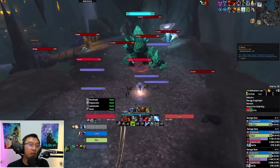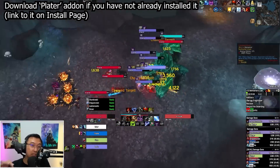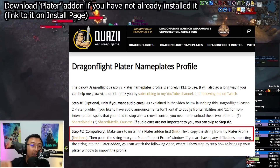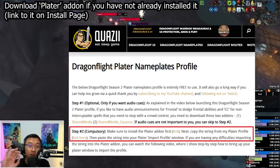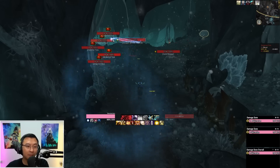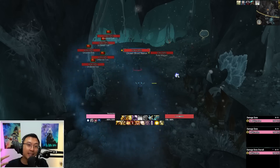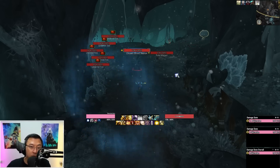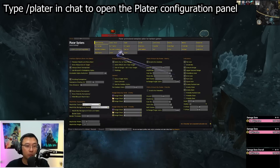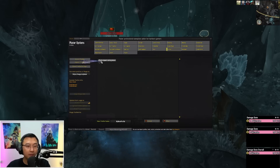For step two, install the Plater add-on — find the link in the description. After installing and booting up your game the nameplates will look very different from what you've seen in this video. So the next step is to import my Plater profile for Season 2. Type /plater and press enter in the chat box to bring up the menu, then click on the Profiles tab and click Import Profile — it will prompt you to paste a string.